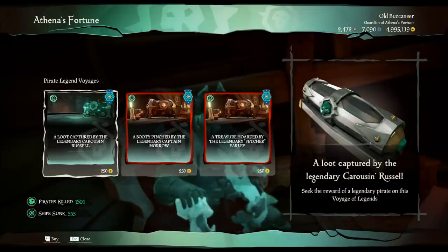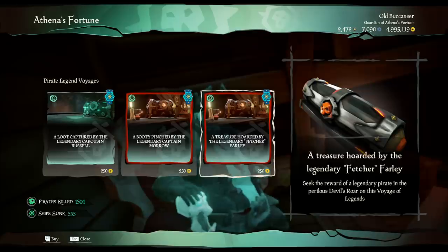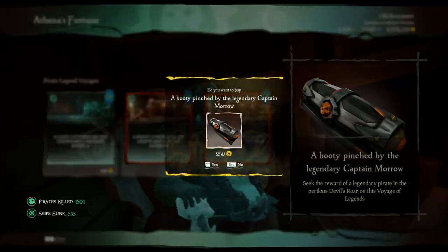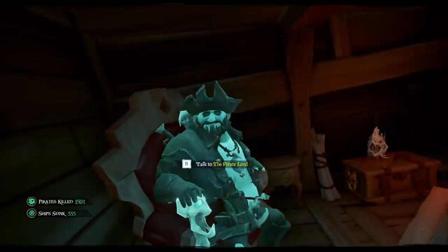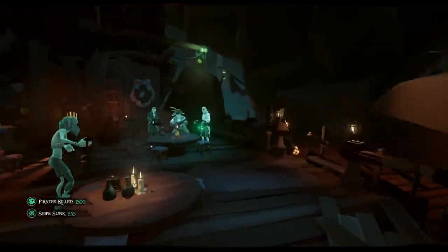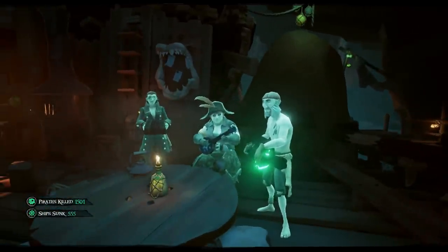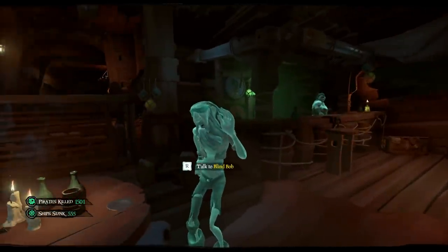Every good Athenas voyage starts out at the Pirate Lord, who offers you a random selection of voyages. Always go for the Devil's Roar option. For starters, you get one and a half times the reputation of a regular Athenas voyage, meaning you only need 62 Ashen Athenas to reach Pirate Legend level 10 instead of the 92 regular Athenas.